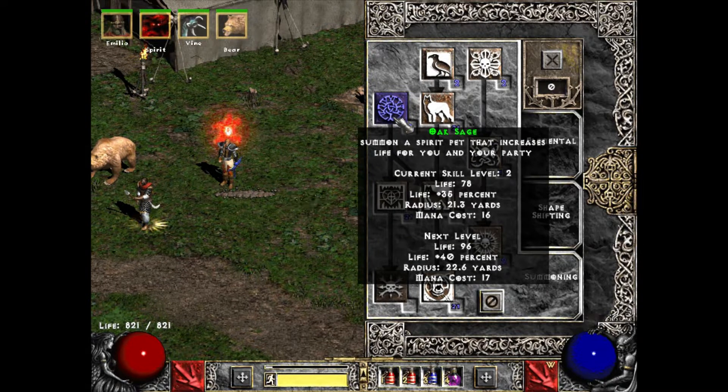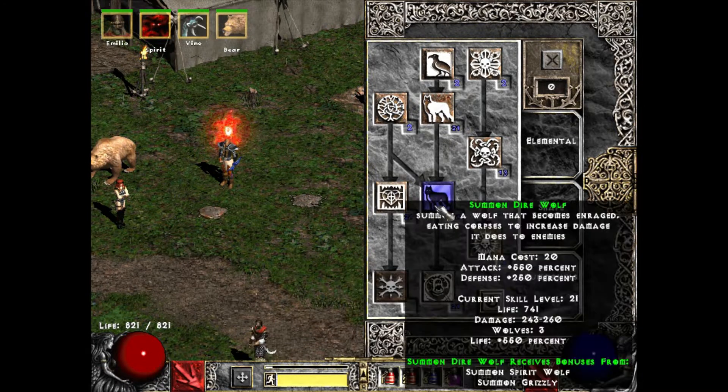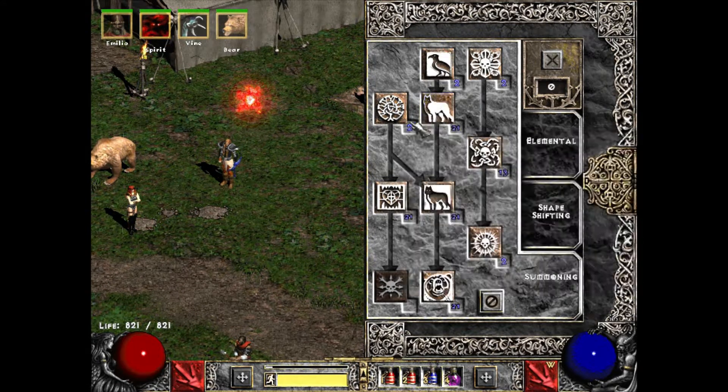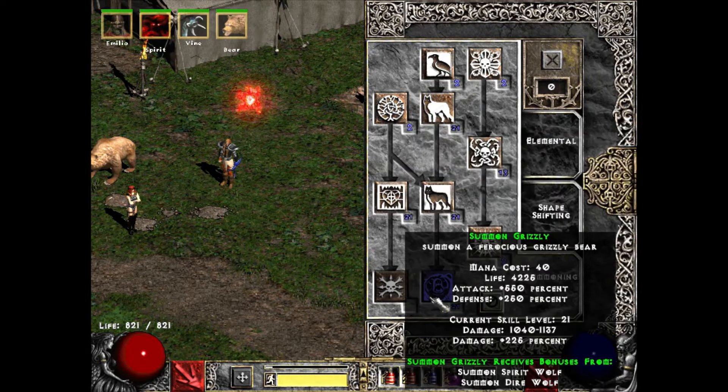For a normal summon druid you could go Oak Sage, but if you want to do any sort of relevant damage with your bow you do need Heart of Wolverine - the damage is just more fun that way. Max out Summon Dire Wolf, max out Summon Grizzly, and then max out Summon Spirit Wolf. I don't know if that's necessary, but I did it anyway just for extra tankiness on my summons.